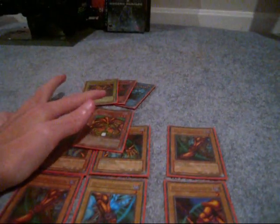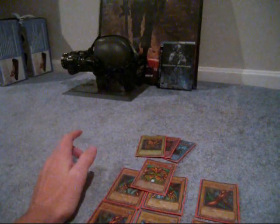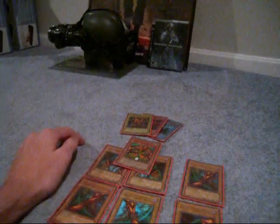As you can see here, LOB Arduino Blue Eyes, Exodia set, and ultra GBI God cards — all mint, not even a scratch on any of them. I have to change my memory card on my camera, so I'll be right back.